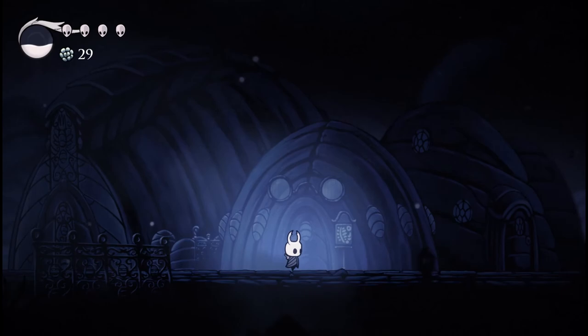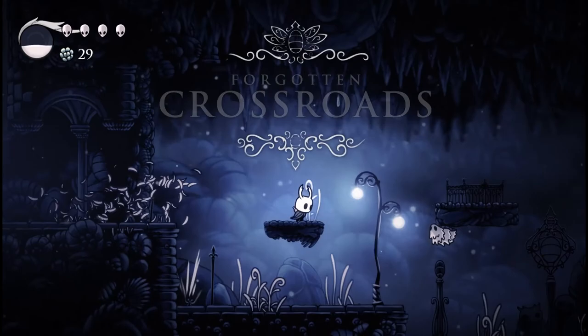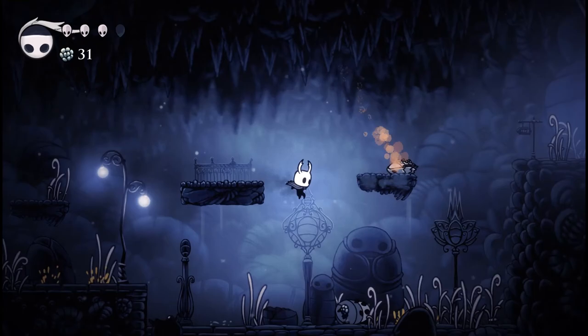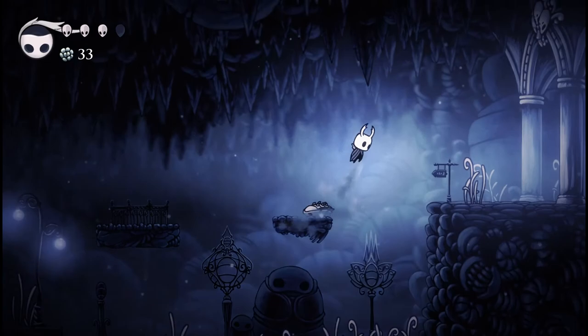There's plenty of little secrets for you to find down here. There are dudes for you to save, people for you to meet and talk to, and kind of world-building puzzles, so to speak. Everything you kill gives you these little coins — I think they might be like pieces of shell, but I feel like they're going to work as money later on.